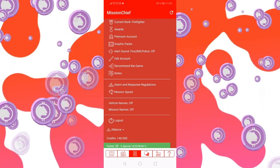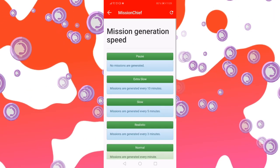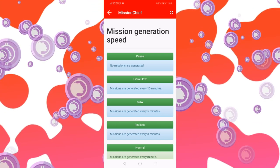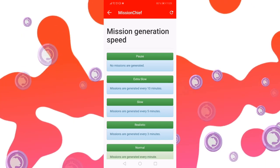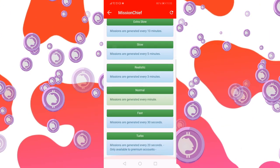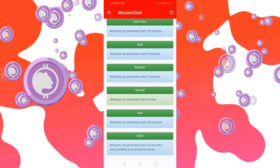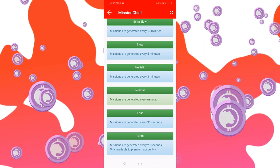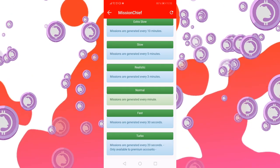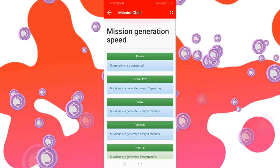Finally, there are two super useful things I want to highlight. First is Mission Speed. In the very beginning, when you only have a couple of facilities, there isn't really a lot of capacity to respond to missions, and there won't be a lot of those spawning across the city either. So I would recommend maybe turning it up, because that way you will be able to earn credits much faster. But later on, this may get a little bit out of hand, so please use this feature to find the pace that is most comfortable for you.